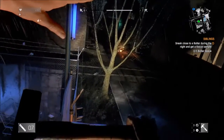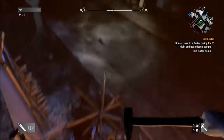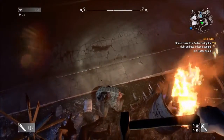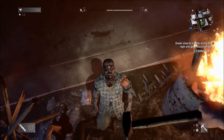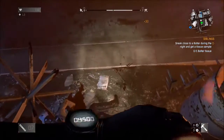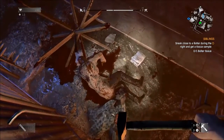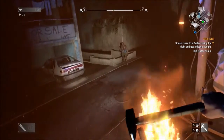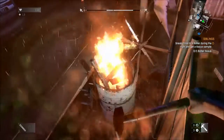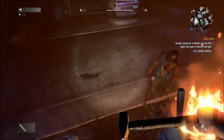Using the environment to your advantage — see, that zombie tried to grab me and fell onto the spikes. This dude died on the spikes somehow, which I thought was kind of funny, because I just hit him once.